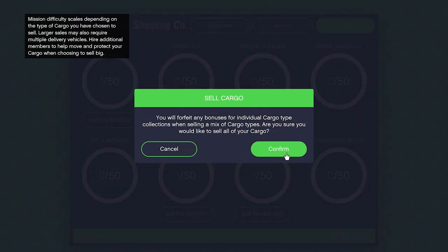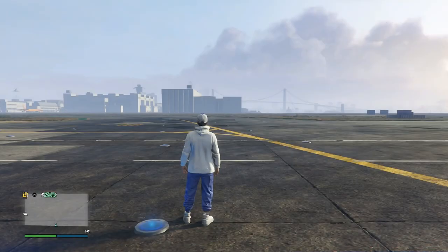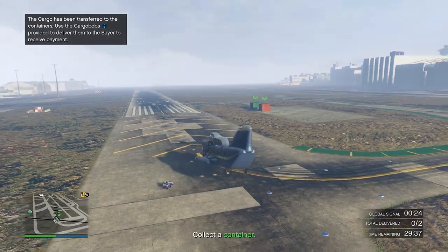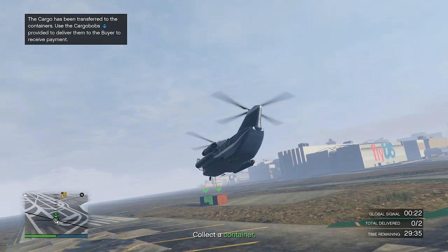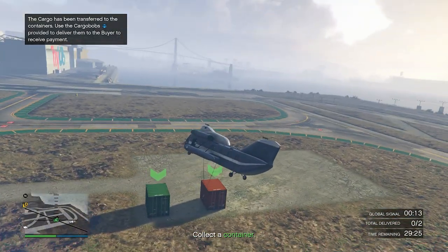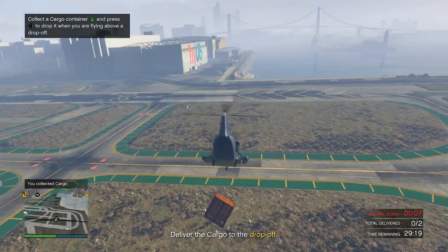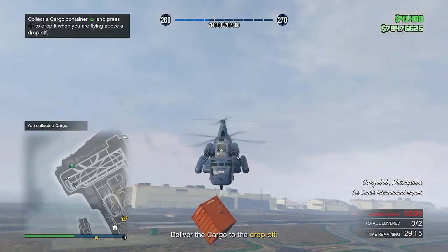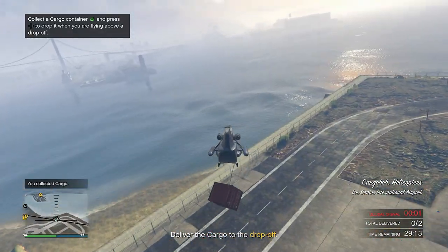This is a brief showcase so let's go ahead and sell it for that $135,000. Looks like we have to deliver two of these, so it will be pretty helpful if you have a friend with you. Press right d-pad to get the cable hanging down, and then take one of the cargoes just like this. Once we get to the drop off, press right d-pad to drop it, then do the same thing with the second one after.